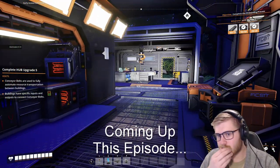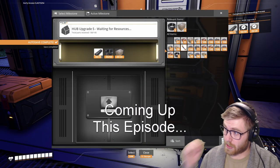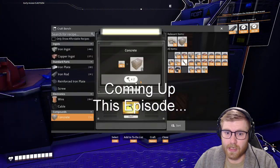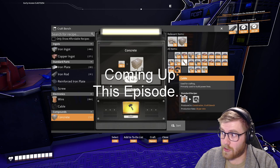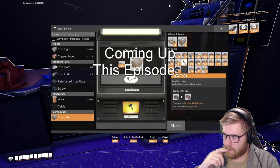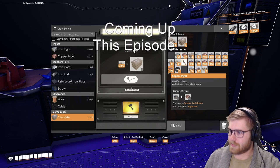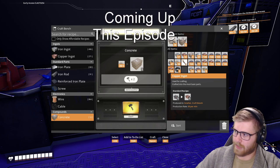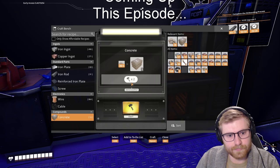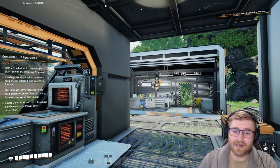I describe it like this: pancakes. Pancake mix — the powder in the box is cement. To make chocolate chip pancakes, you put the powder in a mixing bowl, add water, add chocolate chips, fry it up. That's a pancake. The pancake is concrete, the powder is cement. Boom — just simmer on that for a little bit.